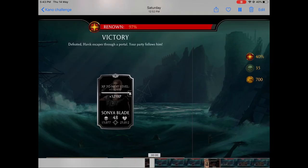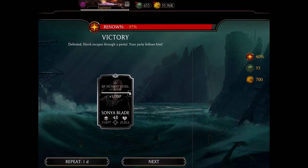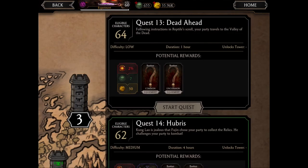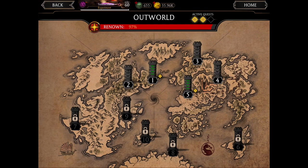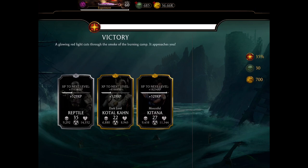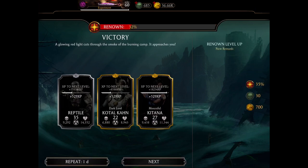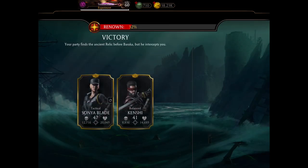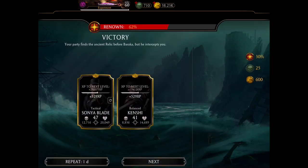Here's what kind of rewards you get from quests: one one-day quest gave me 35 souls — I had to do nothing, just assign the quest and MK Mobile gave me 35 souls after the time elapsed. Another one-day quest gave me 30 souls. A third gave me 25 souls. The amount depends on the type of quest and difficulty.